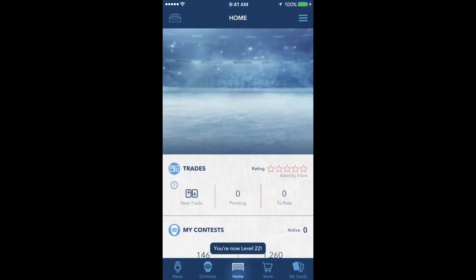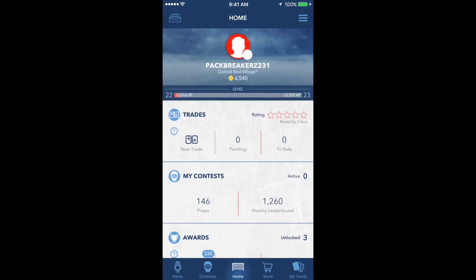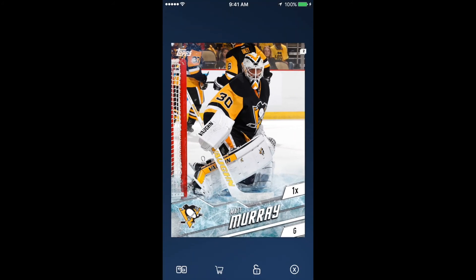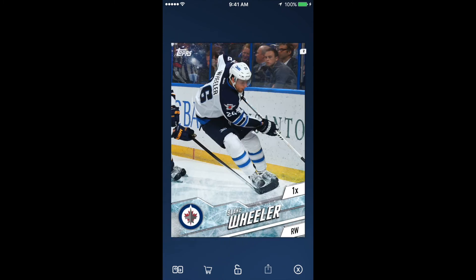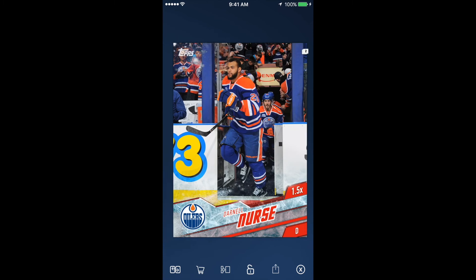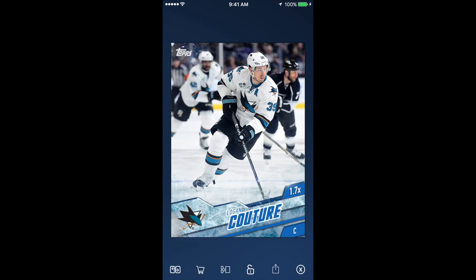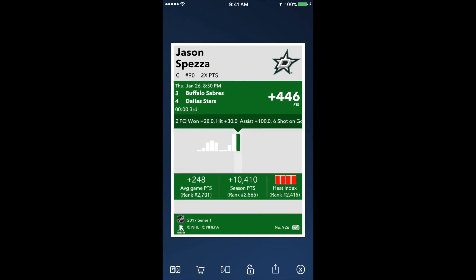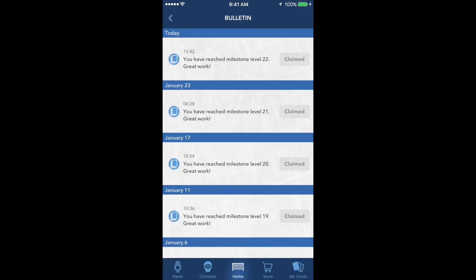Level 22! Let's see what we got for milestone 22: base, base, base, green, green, green, red, Couture — oh, Spezza. Not too bad, not too bad for free, right?